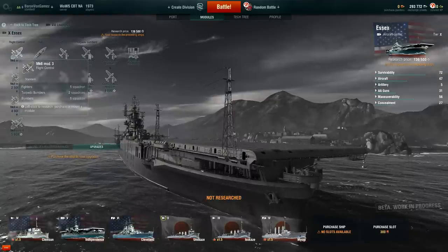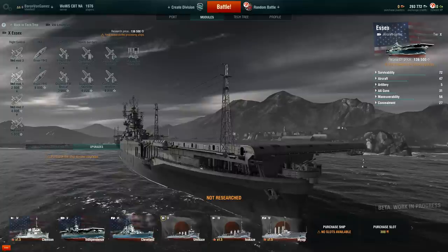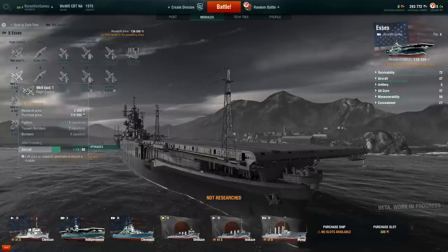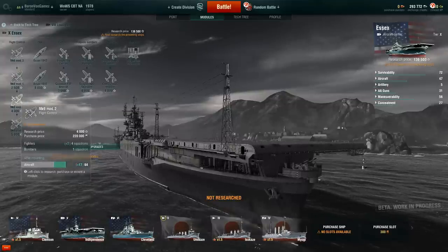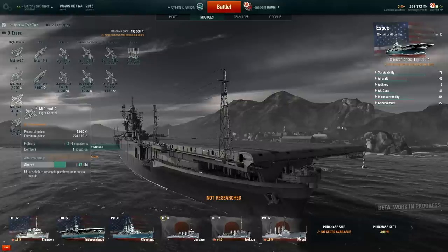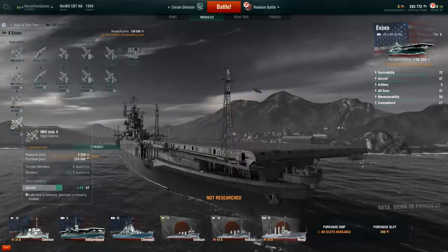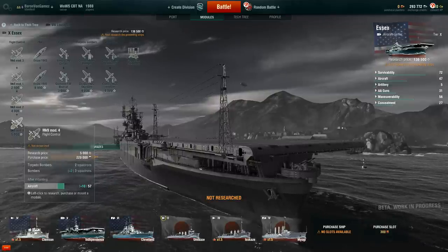Stock, you've got four air groups — one fighter, two torps, and one dive bomber. Then you go up to five. The most air groups at this point in CBT is five. You could go two fighters, two torps, one bomber — or four fighters and one bomber if you really want air superiority. Can you imagine four groups of F8F Bearcats? Or two torpedo bombers and three dive bombers if you really want to lay down the pain on enemy ships. A tier 10 Essex should be absolutely ridiculous. Just look how beautiful and big this thing is.